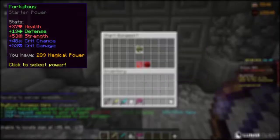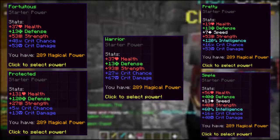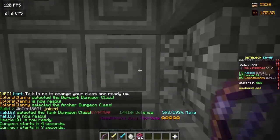We start off with the starter powers: Fortuitous, Pretty, Protected, Simple, and Variable. Let's break each one down to give you a solid image on which one is better for which scenarios.